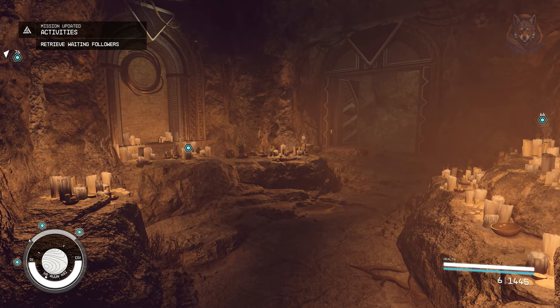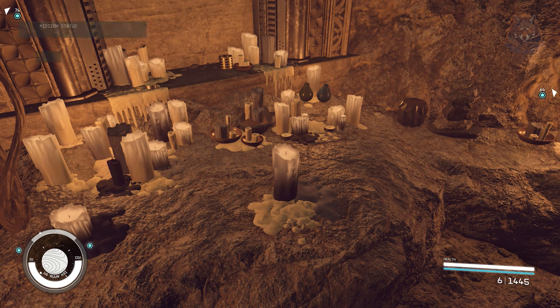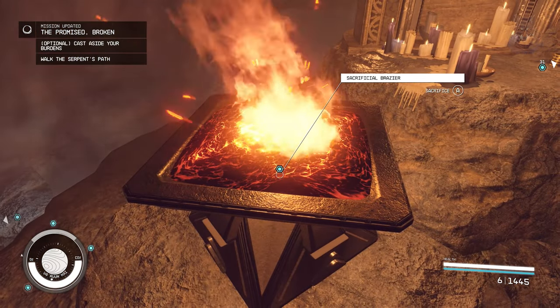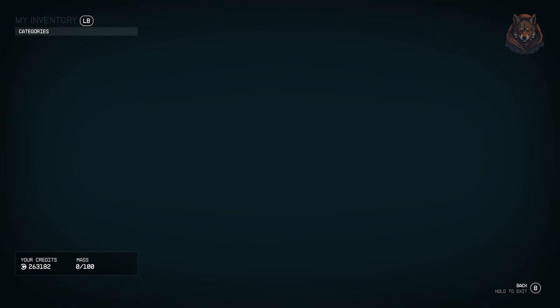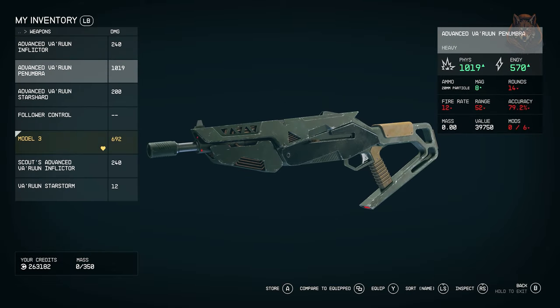Hello guys and welcome back to another Starfield guide video. In this one we're going over one of the early quests in the Shattered Space DLC, talking about the optional choices you can make, and at the end of the quest what the difference is when picking an effigy — and ultimately how what you do in this quest doesn't really matter.